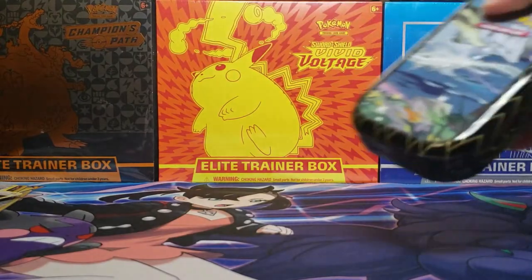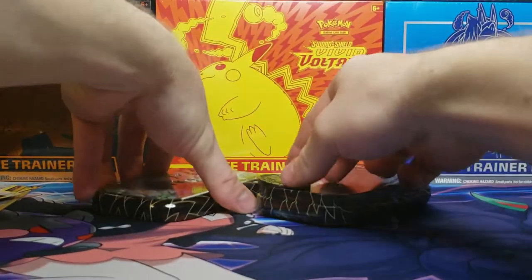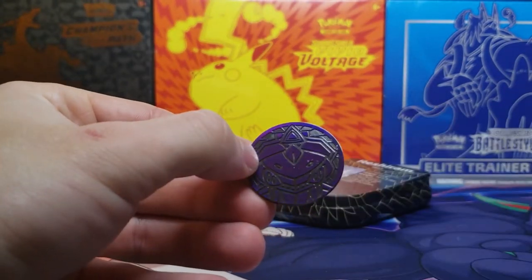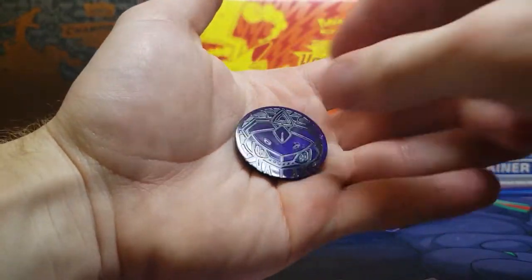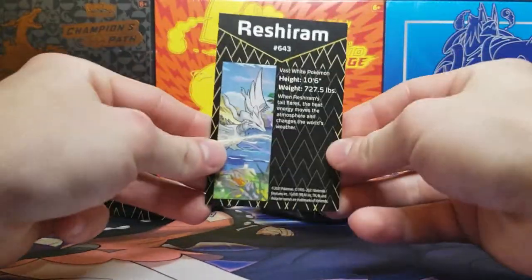Thankfully, this plastic comes off pretty easily. Let's see if we get the same coin as yesterday, which was a Blastoise. No, we got a Genesect — there's a better look at the Genesect coin. Very nice purple. So we did get a different coin, which is interesting.